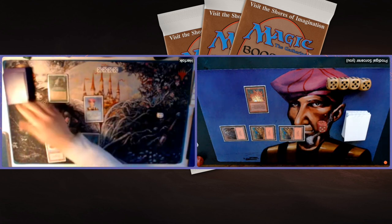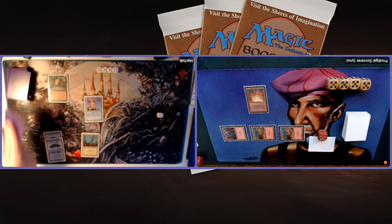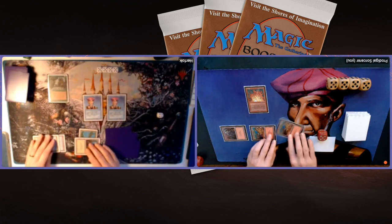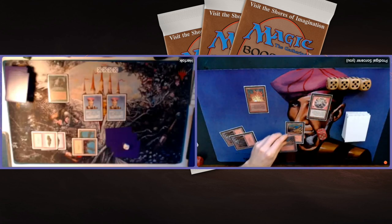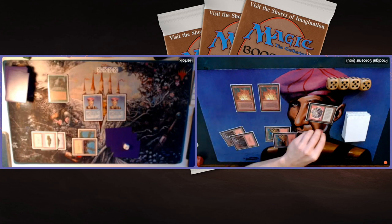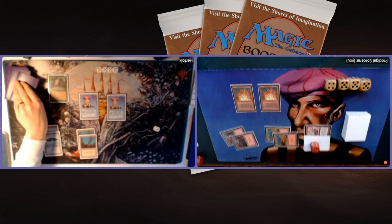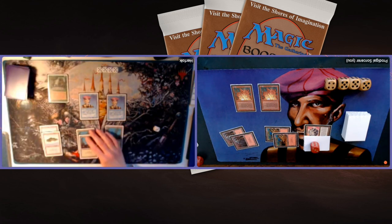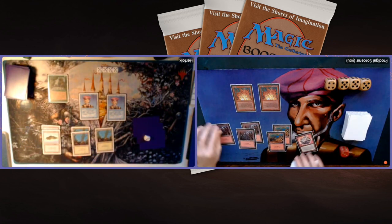Herfolk uses Sylvan Library again, putting cards back. She plays a land and another Protocol Sorcerer — now she can ping for two on my end step. I find a Felwer Stone and play another Wall of Fire with it. The double Tim pings me to 19 and then to 17. Herfolk looks at her top three again via Sylvan but just passes without taking extras. I play a Fire Elemental — Herfolk thinks hard, possibly bluffing a Counterspell. On my end step, another double ping drops me to 15.